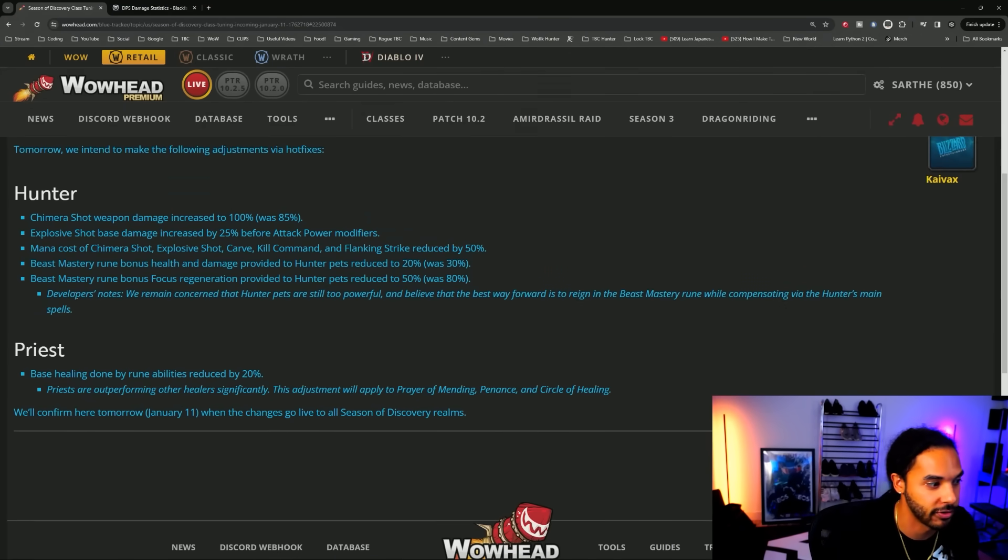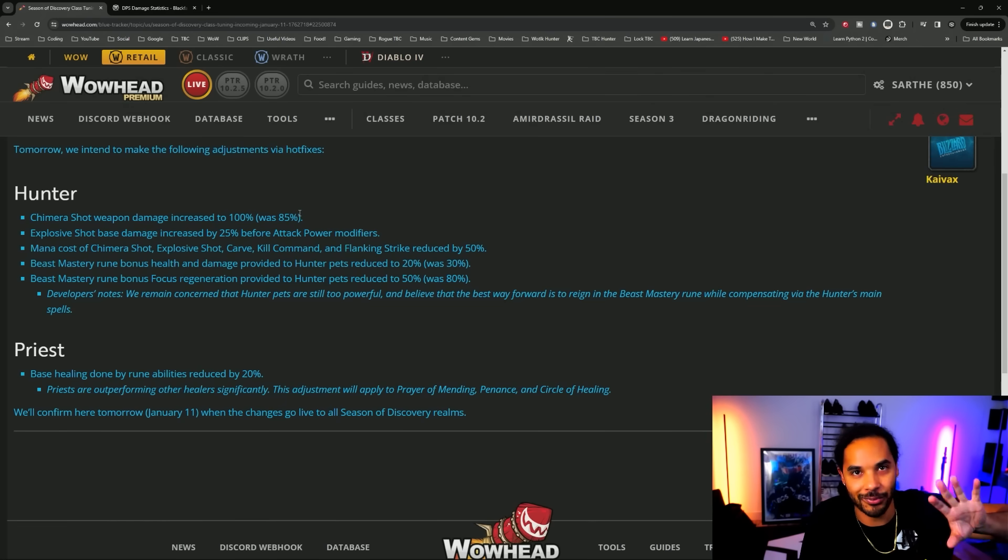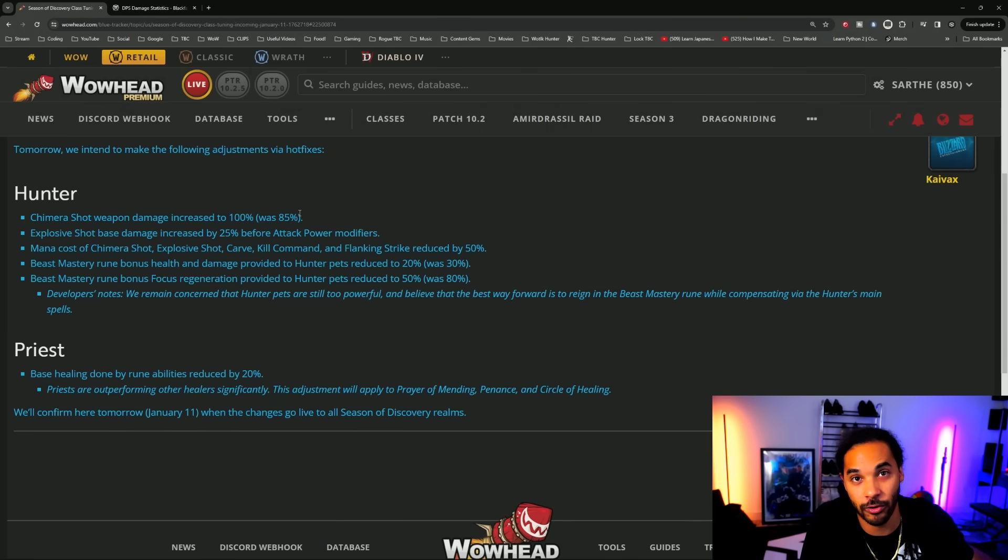The developer notes state: 'We remain concerned that hunter pets are still too powerful and believe the best way forward is to rein in the Beast Mastery rune while compensating via the hunter's main spells.' I don't think the Chimera Shot buff was enough, but the Explosive Shot buff could be pretty massive in later phases. Still, I don't think this is really enough of a buff overall given how many people are complaining about hunters doing too much damage, especially hunter pets.